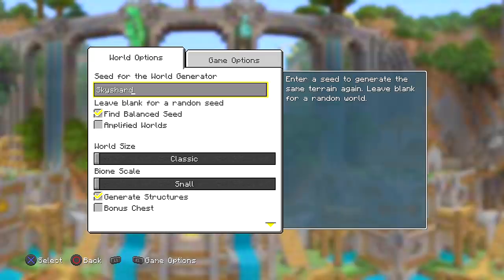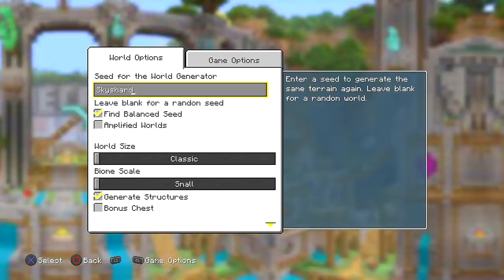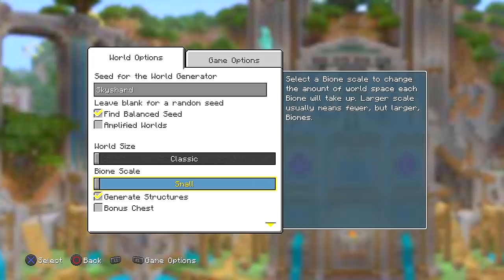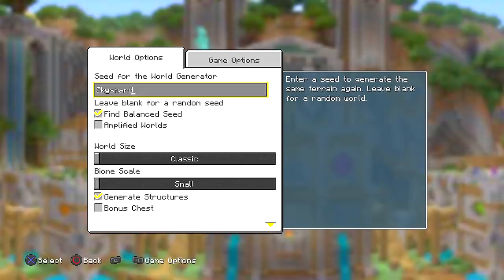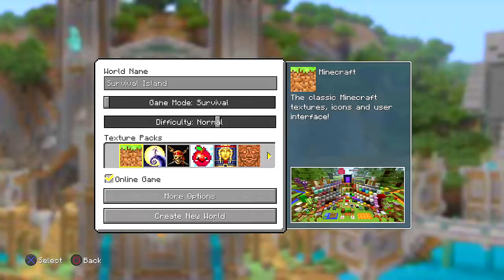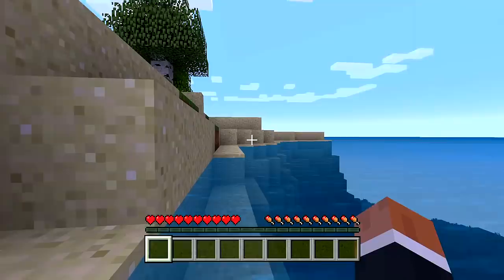I'll link the video in the description of how I got this seed. The seed name is 'Sky Shard,' which is a little bit weird — normally it's like a long random number. Make sure to have fine balance seed checked, the world size is classic, the biome scale is small. By the way, I'm playing on PS4 on the latest edition, which is 1.86. I have my game on normal difficulty.